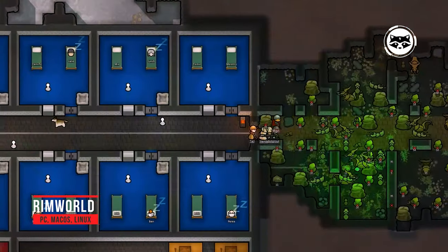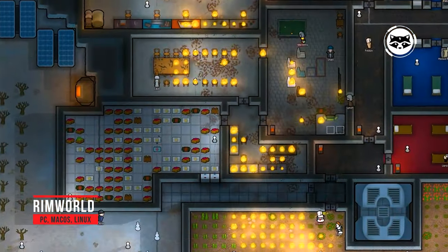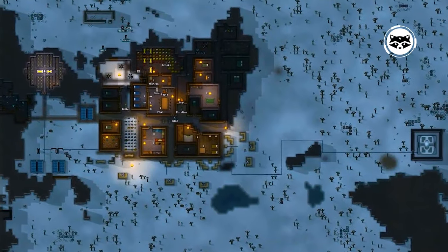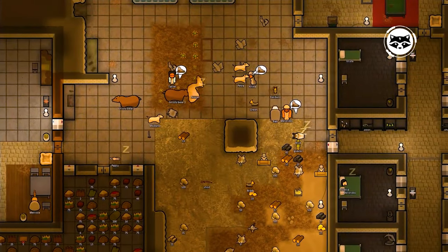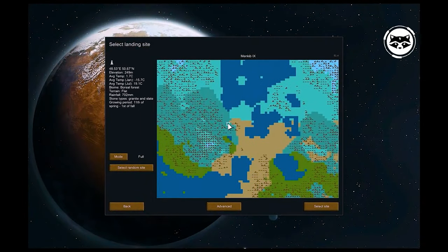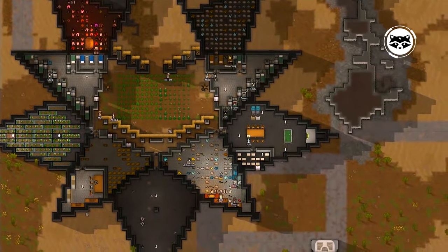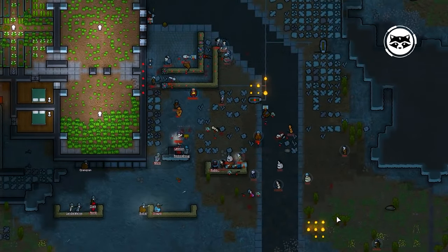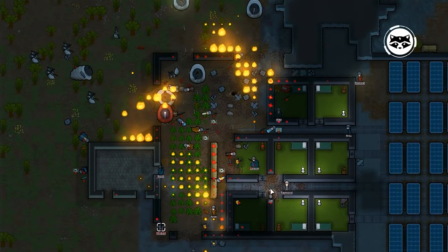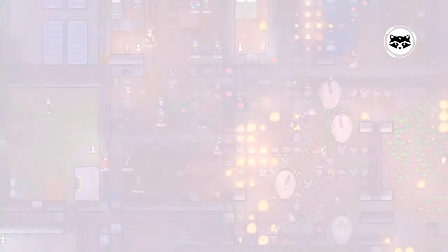RimWorld is a masterpiece survival game in which you have to build a base for settlers, develop technologies, repel attacks from neighbors and local fauna, and much more. Everything depends on the player's decisions here — even the choice of narrator at the beginning will affect the complexity and game events. Further progression depends on the starting choice of mode. For example, by choosing the rich researcher mode, you are not constrained by means or available technologies, but human resources are extremely valuable. The development of events will also be influenced by the presence of neighbors, the chosen climate and the characteristics of the settlers. If you did not take a single medic with you, your people will have to somehow cope with the injuries received. The great thing about RimWorld is that you can play almost endlessly, each time choosing different starting parameters and trying to apply different survival strategies.